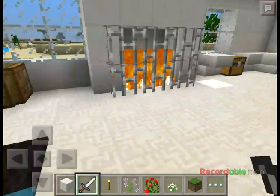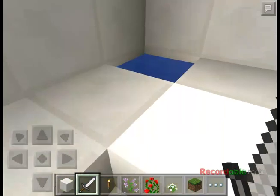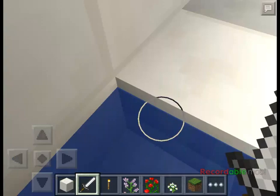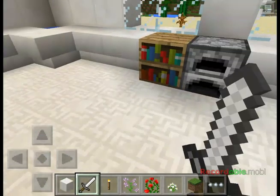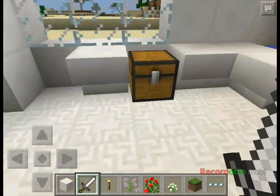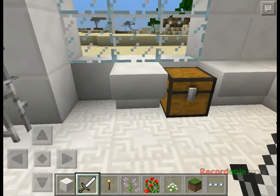Right here we got a fireplace, and then we got a sink, cookbooks, and a stove — oven, whatever. And we got a food chest.